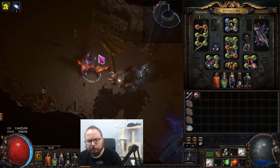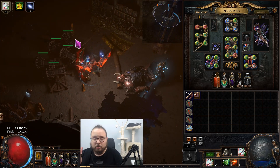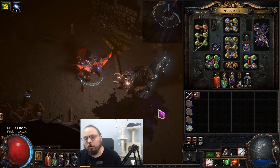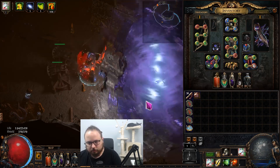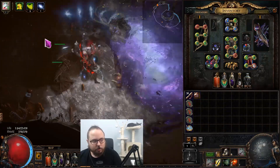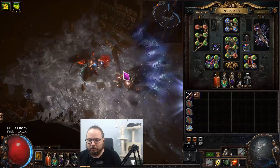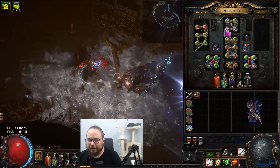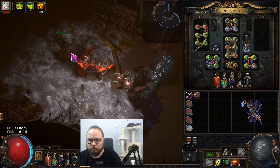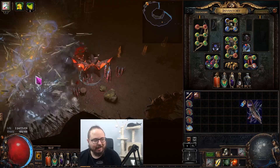¿Qué es Focuset Ballista? Es una habilidad que permite que Tornado Shot se pueda convertir en una ballista, pero en vez de atacar automáticamente como las habilidades normales que van con ballista totem, esta vez solo ataca cuando tú atacas. Cuando spameo el autoataque normal, la Focuset Ballista es la que dispara el Tornado Shot. Yo solo estoy pegando autoataques. Cuando pongo ballistas, disparan ellas el Tornado Shot; de hecho puedo ponerme aquí y siguen disparándolas desde el otro lado.